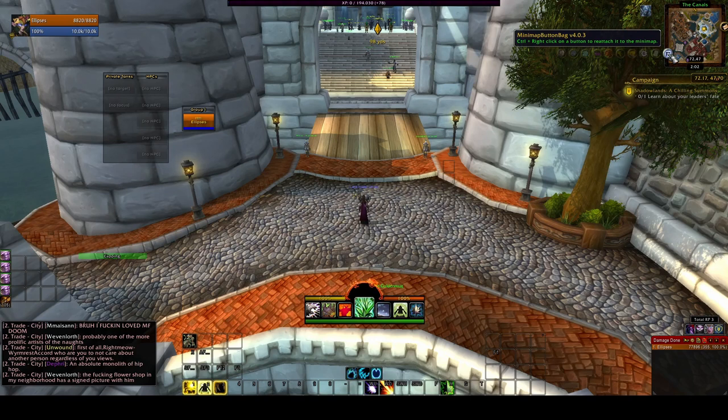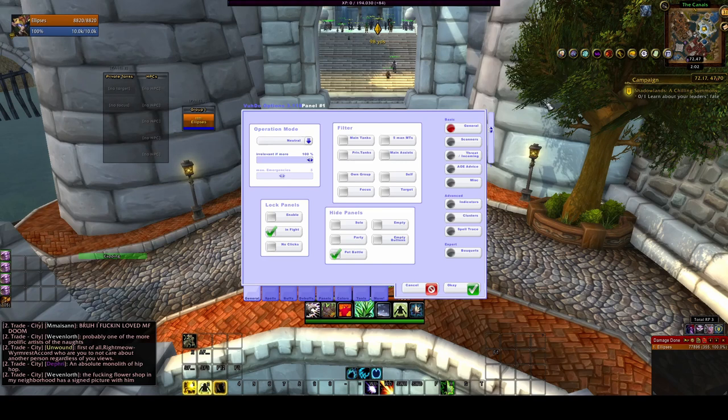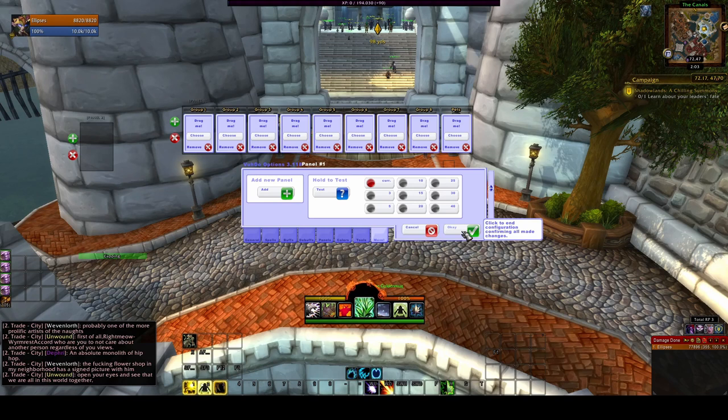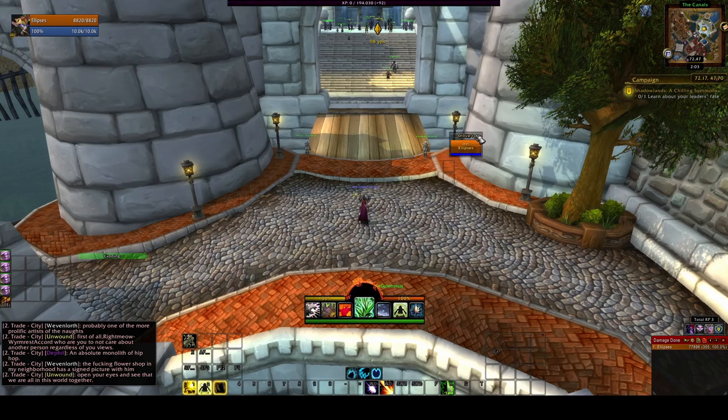I'm then going to left-click on the icon and it'll pull up this panel. To get rid of the private tanks and NPCs, we're going to go to Move on the bottom tab, and it pops up all of these things that I can get rid of. If you need the private tanks, just don't get rid of that particular panel. If you don't need any of it, just get rid of all of it. Hit okay.